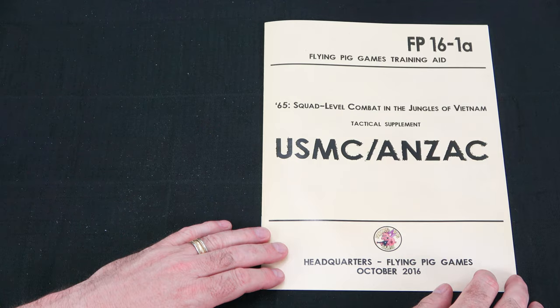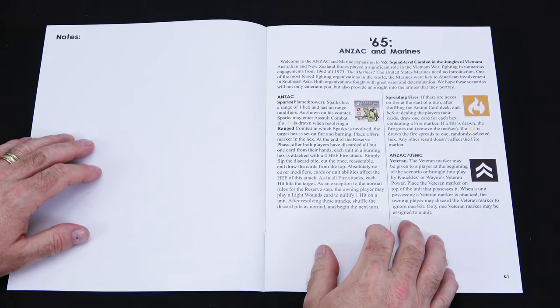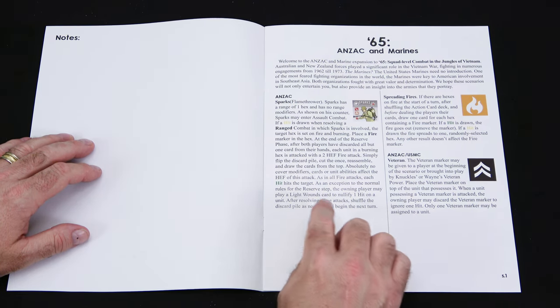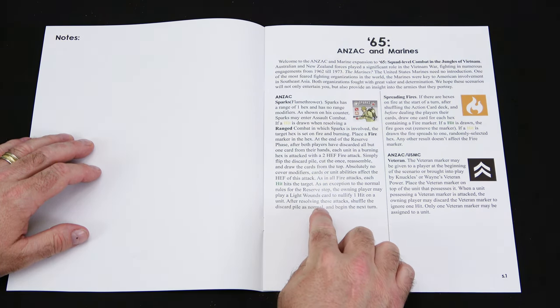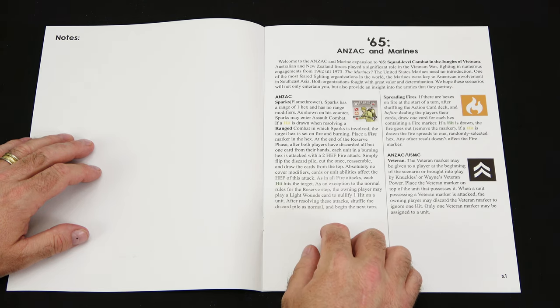Next we'll take a look at the scenario book that comes with the expansion. On the first page we're going to have some background on the different units in the game. For the ANZACs we've got Sparks — he's got the flamethrower. He will attack at one hex and when he sets the hex on fire it's going to attack every unit in it with a 2 HEF fire attack. The fires can also spread at every turn.